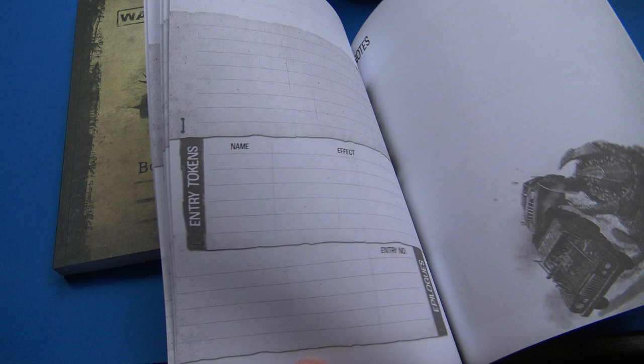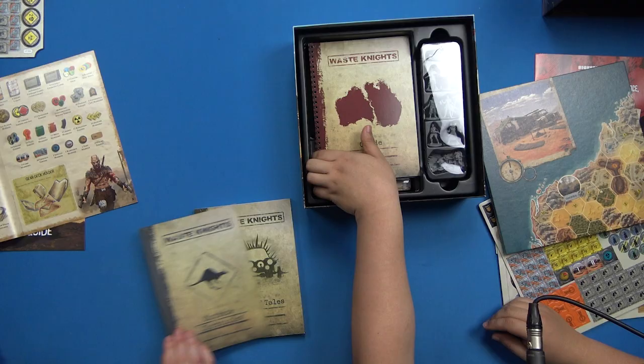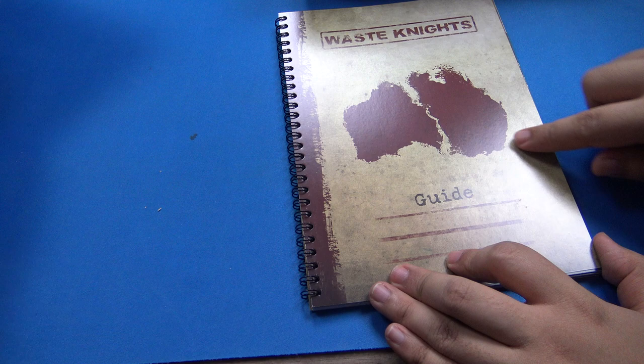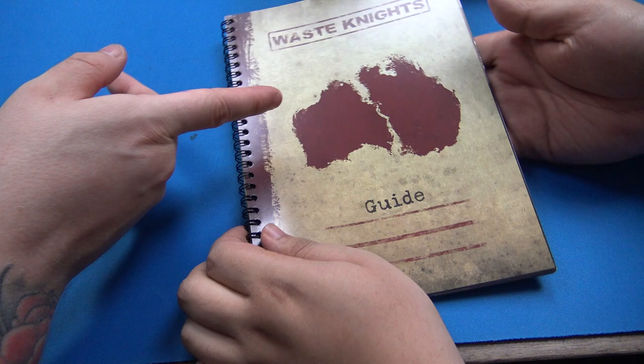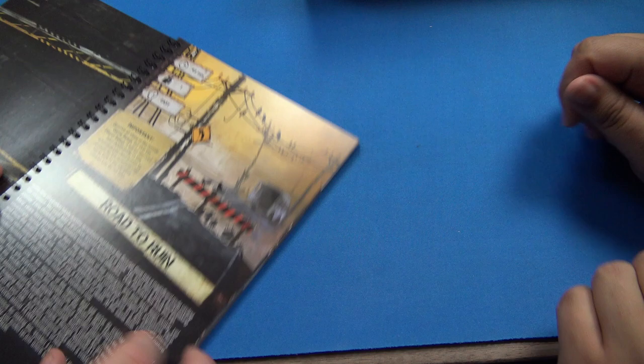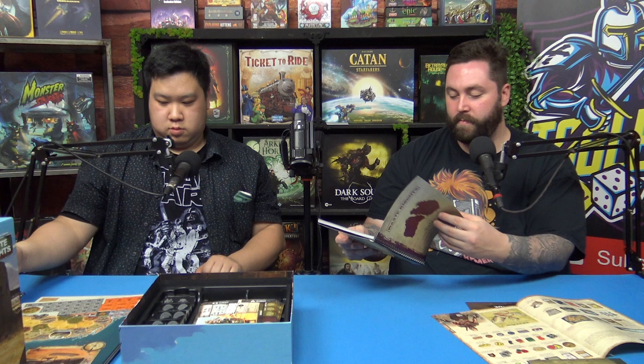There's the Outback Chronicles, basically your own notebook because it's a legacy game. There is a Waste Knights guide - I like that it has that worn look, like it's been in your pocket, with the ruined Australia look. It opens up to even more story - different scenarios you can set up. It reads: 'In this time of ruination, hardly anyone remembers the before. The scourge - there was a magnificent route circling the continent.' 15,000 kilometers of hell - they even use kilometers, not miles. Definitely the metric system.